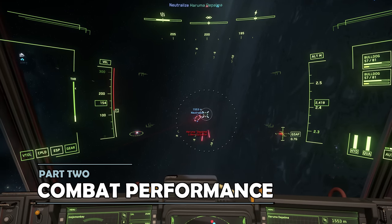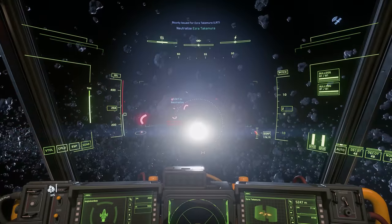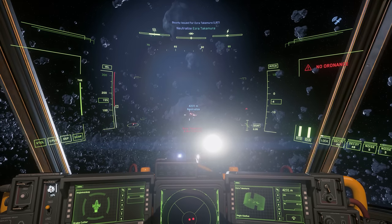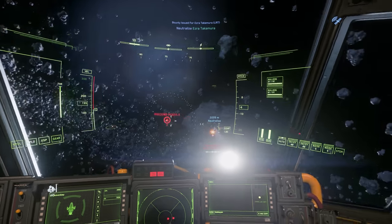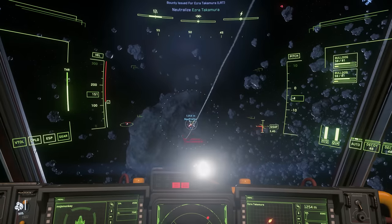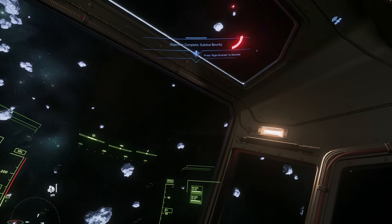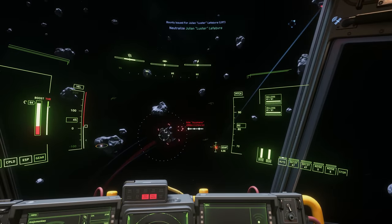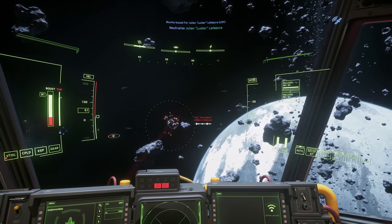The Cutter comes armed with two size 2 mounts, although by default they're equipped with gimballed size 1 Bulldog repeaters. The Cutter also carries four size 1 missiles, with the option to swap them out for two size 2 missiles, should you wish to purchase the bigger mounts in game. Defensively, the Cutter carries a single size 1 shield generator, which makes it rather vulnerable, especially compared to the Aurora or Avenger series, all of which carry two generators. That said, for entry level combat the Cutter does okay — it's a capable platform for basic combat missions, if not as dangerous as bespoke fighters.